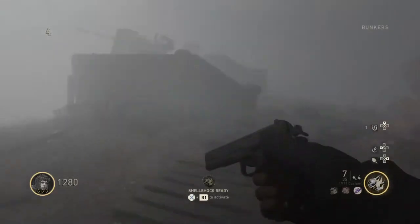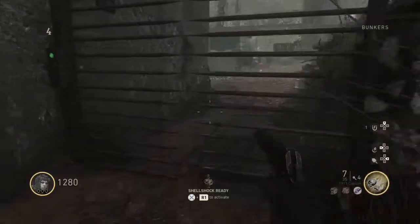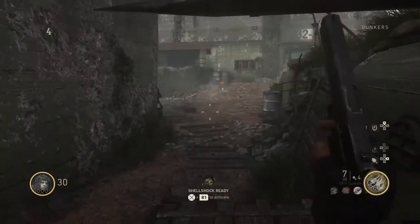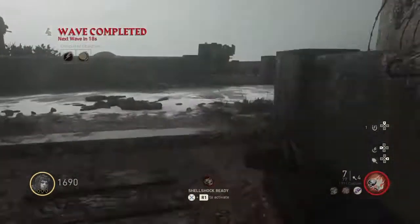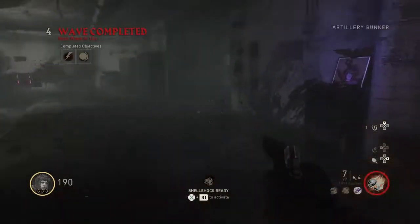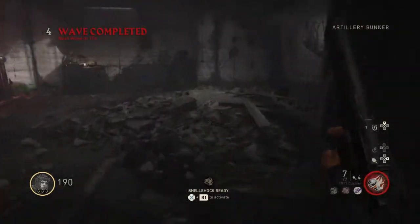Then you open the bunkers, and then you want to open the overlook. You're going to want to gather around 1500 to 1550 Joules, and the saw handle should be in one of the following locations I'm pointing at briefly.